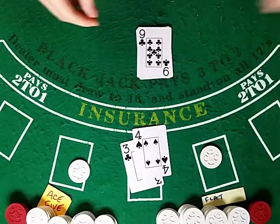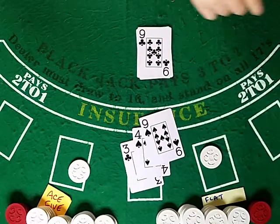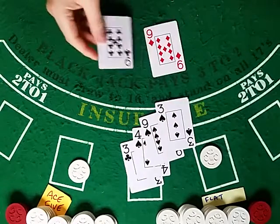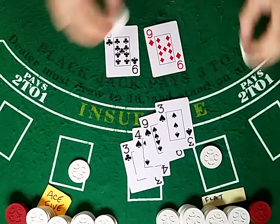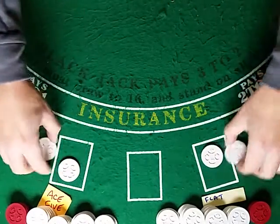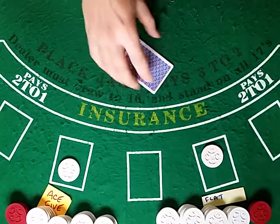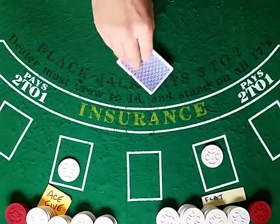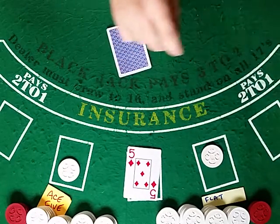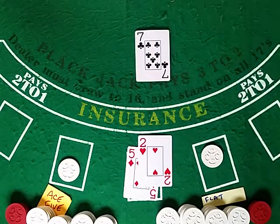I'm keeping track on a sheet of paper — in the casino most likely they're not going to let you do that, so you're going to have to keep track in your head. Because you only adjust the count when you see aces and fives, you can go for a while without seeing that, and so you're going to have to keep track as you're going along.